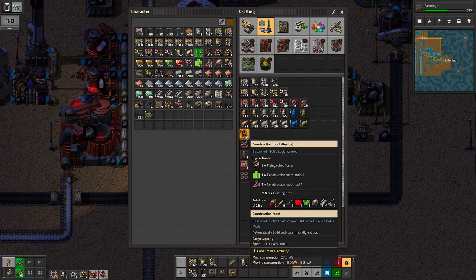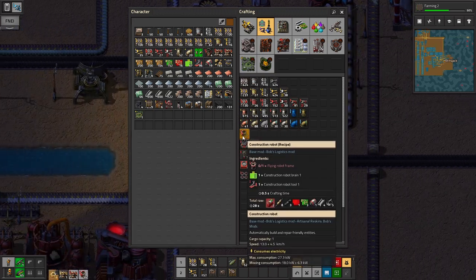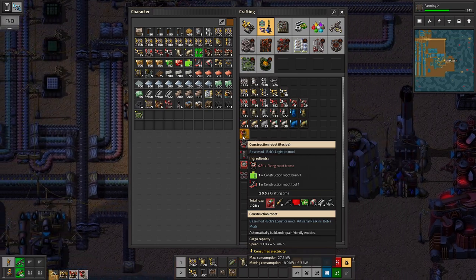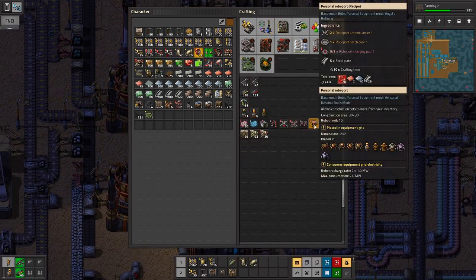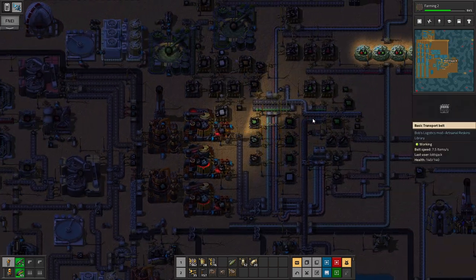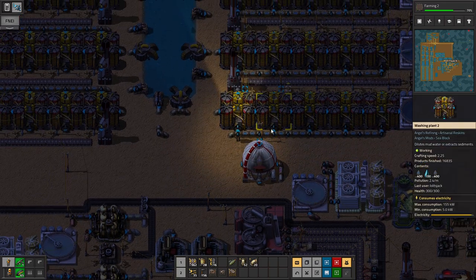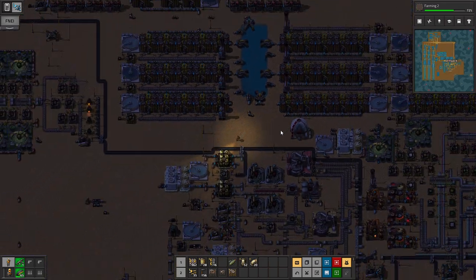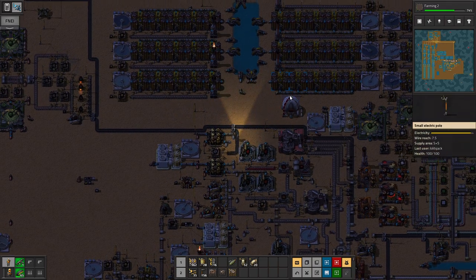Look at that, man — four robots. Oh my god. Basically nothing. Also need another bunch of red circuits. Oh my god, where are they going? They just placed something — I don't even know what they placed. First build — it's like that power pole or some horse shit. Whoop-de-doo.